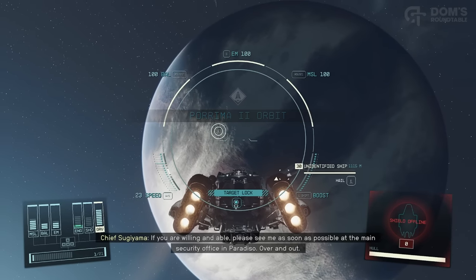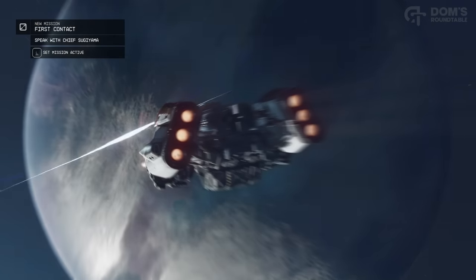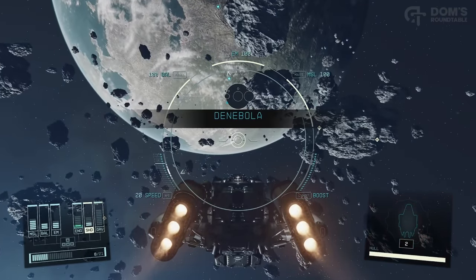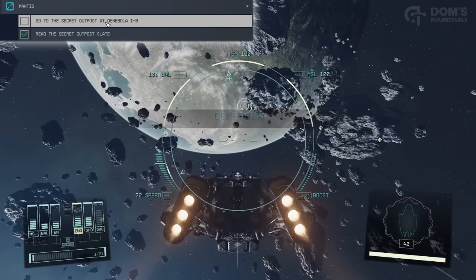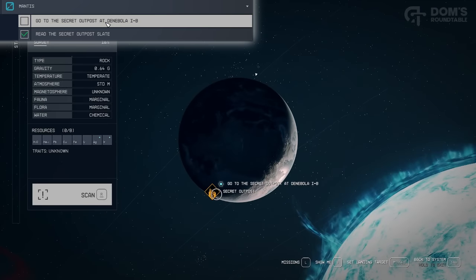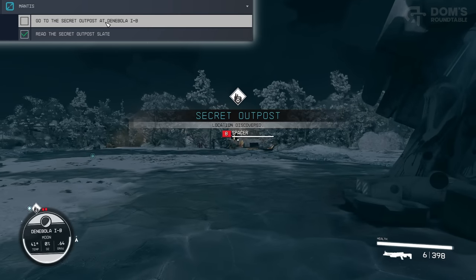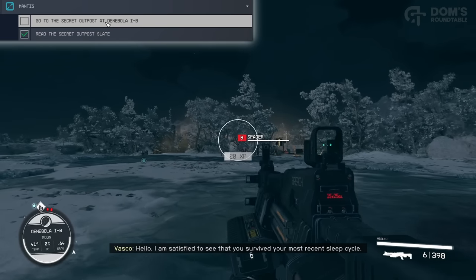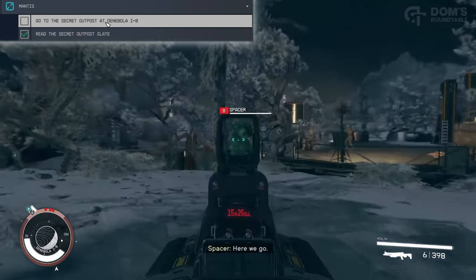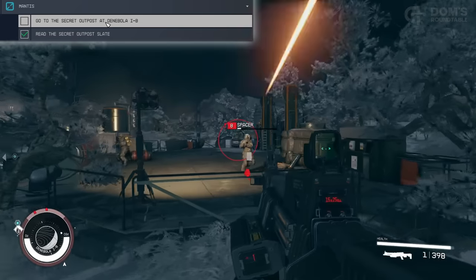The first unique loot we're going to be chasing is one that most people probably know about, but what's so unique about it you probably don't know. To grab this armor set, you're going to need the Mantis quest in your quest log. This comes from reading a data slate called Secret Outpost, which is a completely random drop from most enemies — primarily spacer enemies. Just play through the game, pick up the data slate, read it in your inventory, and you'll automatically be given the quest Mantis.